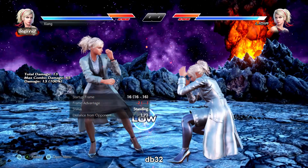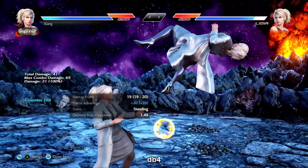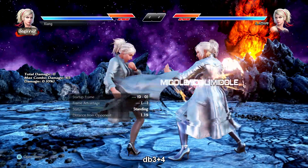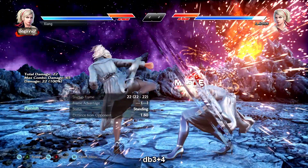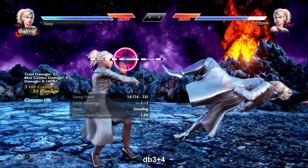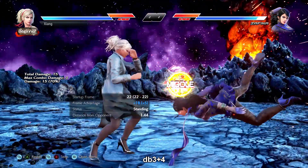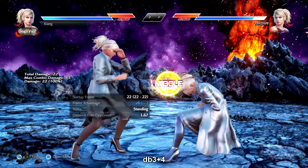db+3 is negative 2 on normal hit. db+4 is an i-22 power low, negative 13 on block, plus 1 on hit, and a counter hit knockdown for a free ff+3 — almost identical to Kazuya's. db+3+4 is a safe i-22 mid kick, plus 6 on hit, and it'll auto-parry lows and special mids like crouch jab, in which case it gives an additional hit (db+3+4-1) and a possible ff+1+2, although the timing for that is tight. You'll see it often on oki since it can also float spring kicks and will parry a low getup kick. Generally it hits really low so it's good at hitting low stances and for floating airborne attacks. Since it's the same speed and somewhat similar animation as db+4, it's good as a mix to that too.